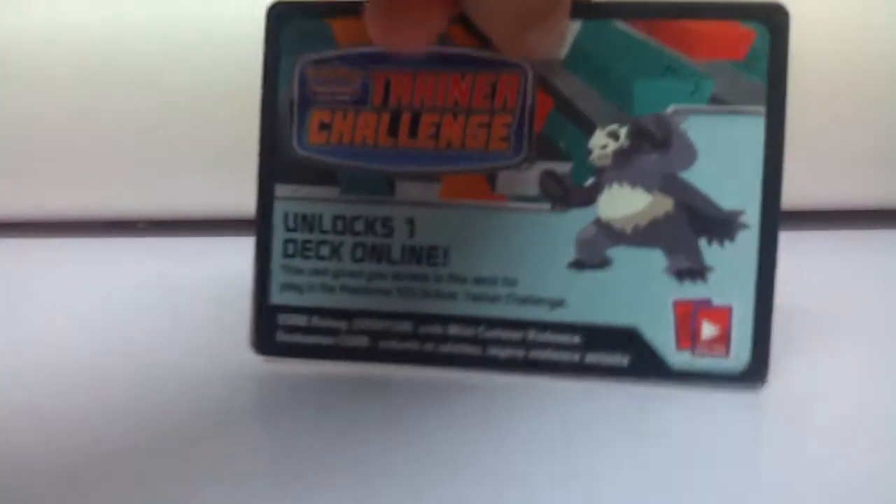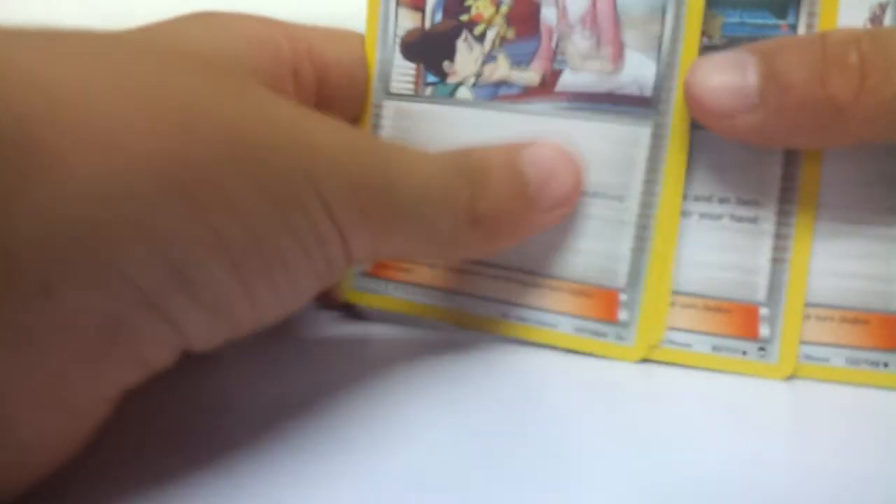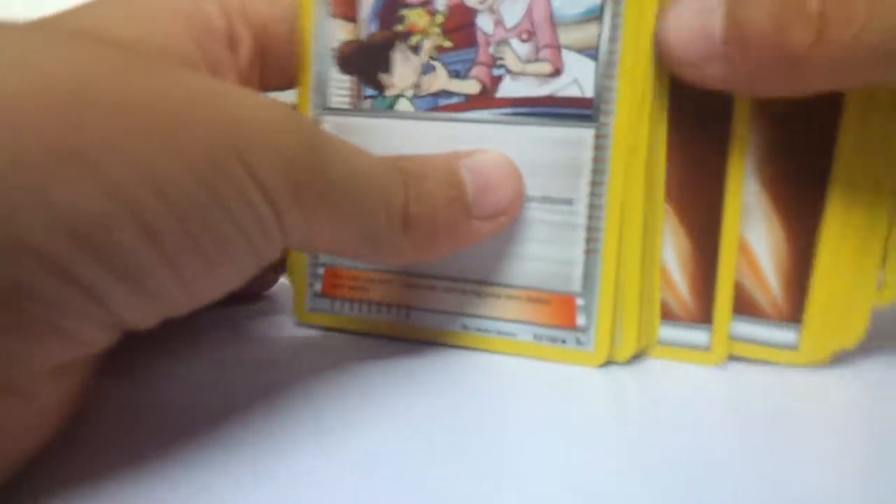It comes with this Victini coin. Well, this is a nice one. And it has items and powers and who knows what — haha.